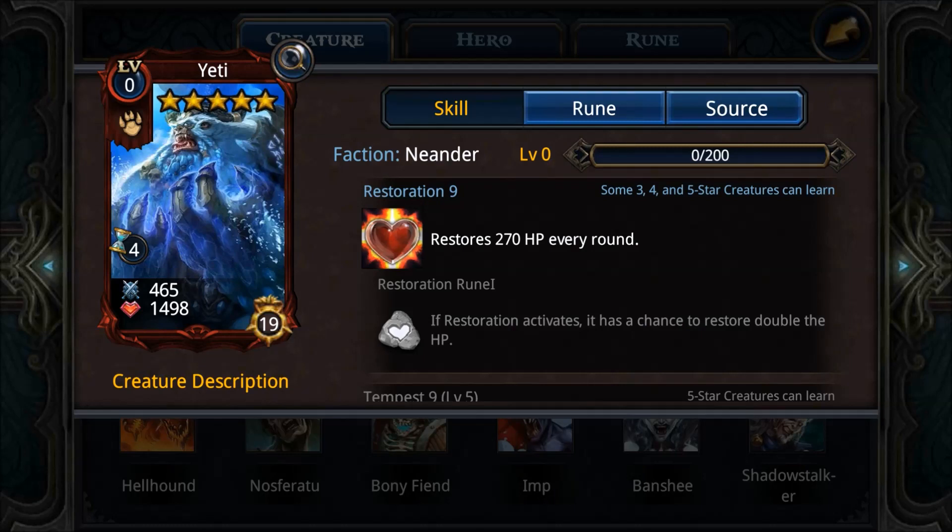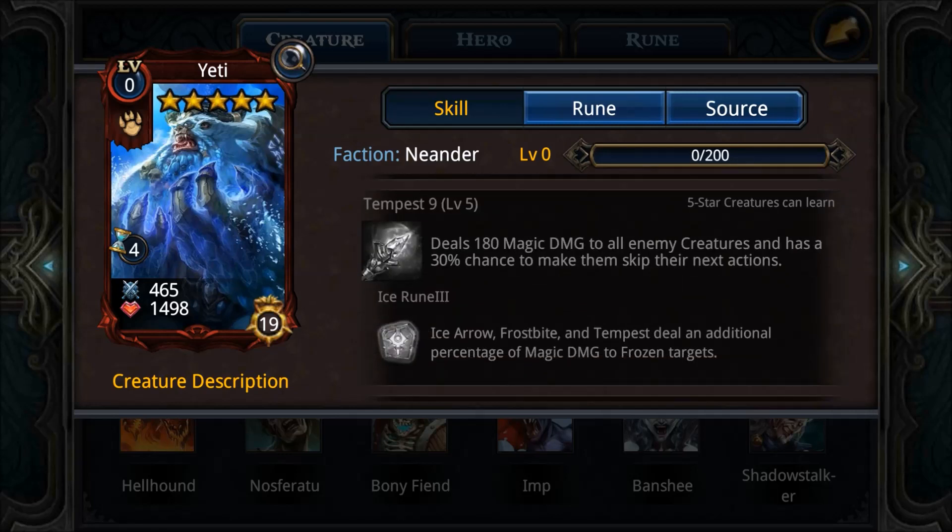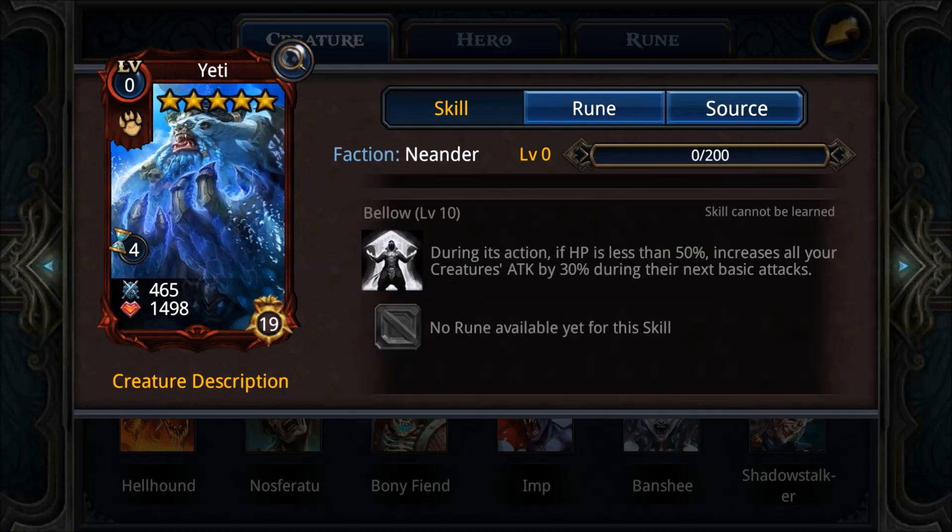The Yeti is a low-tier creature — pretty much useless abilities. Restoration 9 is so-so, Campus 9 is just average, and Bellow looks really good on paper, but in practice there are two issues: your Yeti is often above 50% health so it won't trigger often, and positioning matters — if the Yeti is at the far right, the ability triggers last, by which point all your creatures have already attacked. The attack buff from Bellow disappears at end of turn, so it's really hard to make good use of it.